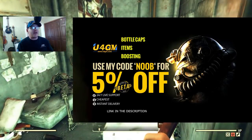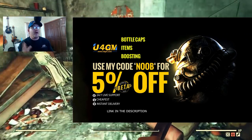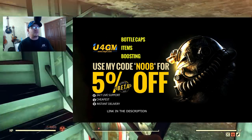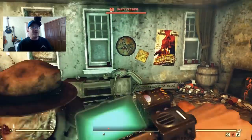If you guys want to check out some really cool Fallout 76 gear, make sure you head on over to U4GM. I'm going to be putting their link down in the description, along with a coupon code that's going to be saving you 5%.